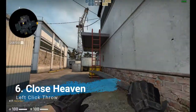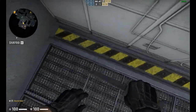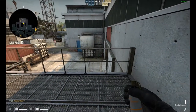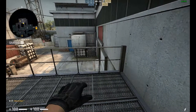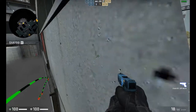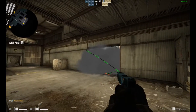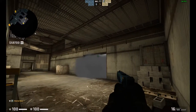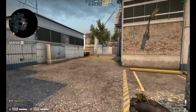The next smoke will be from the close heaven position. You come here, line it up — if you play this position, this will smoke off A main completely. It's a pretty handy smoke for certain times, but you have to be careful because a CT can peek around and see you from here. It's a very handy smoke for certain situations.